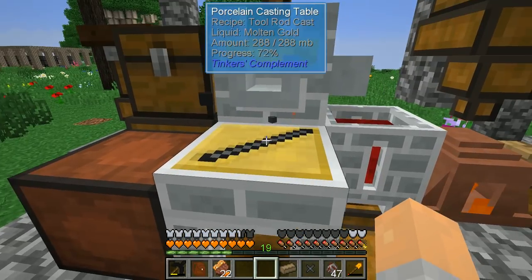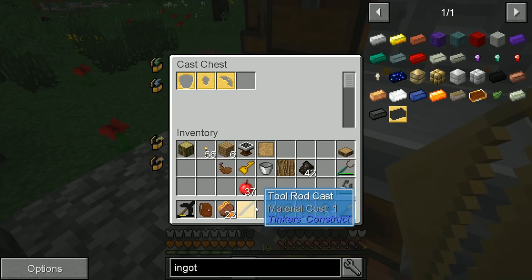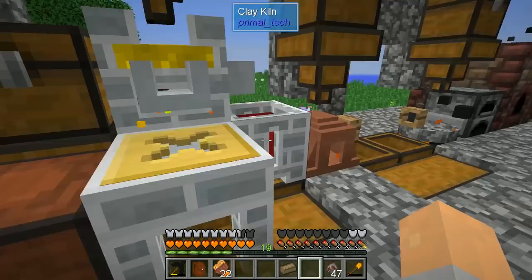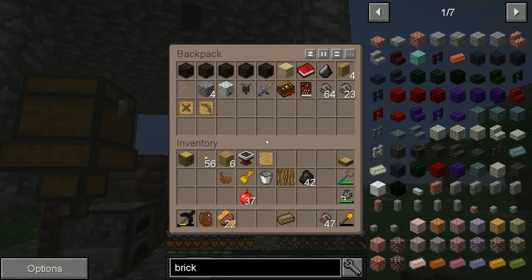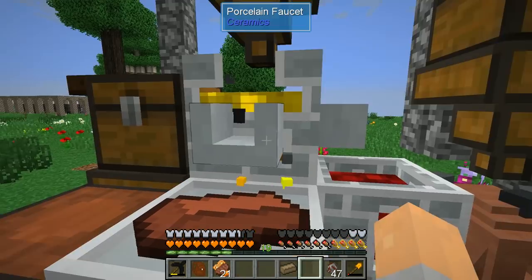We could create an iron pickaxe now with an iron rod. We'll have to mix and play around and see what goes best with what. I can just fire up one clay in the kiln and get a regular brick. There we go — a regular brick. So hopefully we should be able to now pour out — yes, we have an ingot cast!